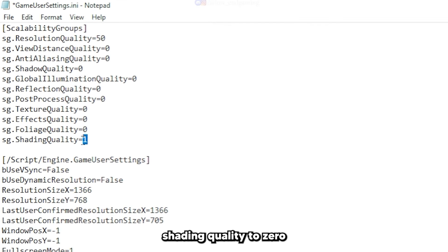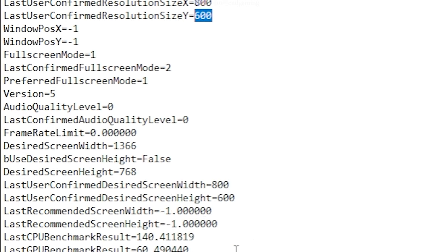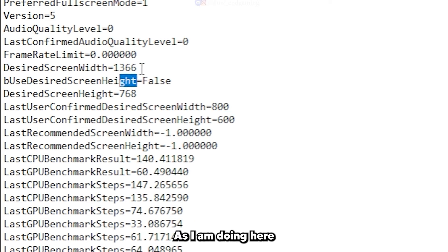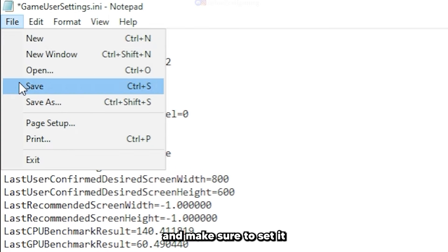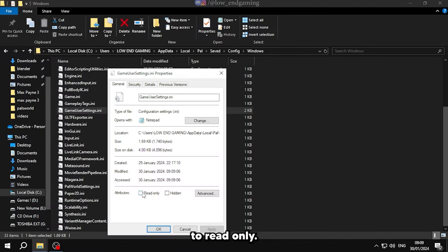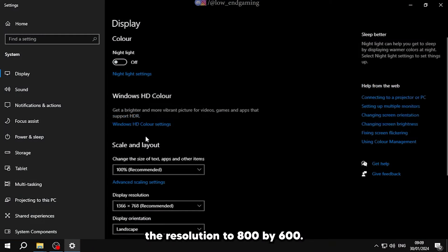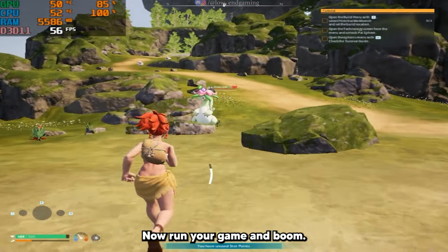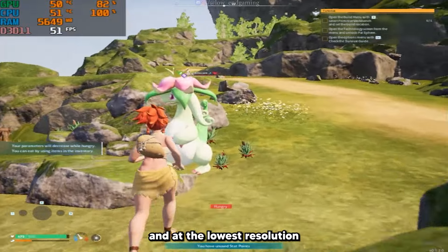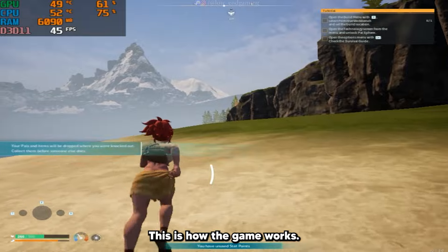Change the resolution quality to 50 and shading quality to 0. Replace every instance of 1366 by 768 — your number may be different — and change it to 800 by 600, as shown in the video. After doing the changes, save the file and make sure to set it to read-only. Then open your display settings and change the resolution to 800 by 600. Run your game and your game will work on the lowest settings and at the lowest resolution, giving the highest FPS possible.